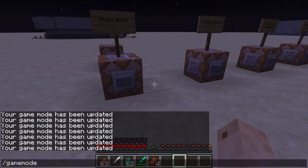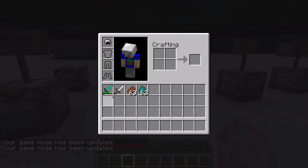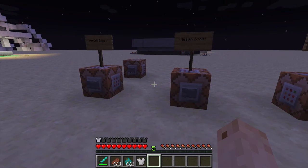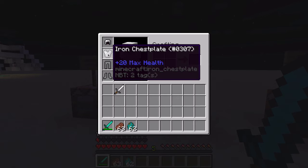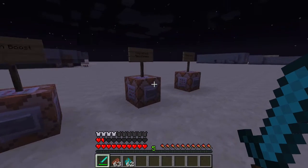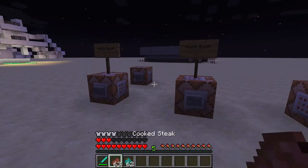Let me just get rid of this in my inventory — I like to be organized. So the next part is health boost. I have a little chest plate right here, and if you wear this chest plate, it increases your health by 10. Hearts are measured in half hearts, so this is technically 20 — it's adding 20 to your max health, which is 10 hearts because 20 divided by two is 10. It's pretty simple.